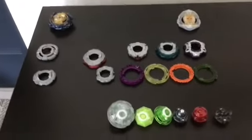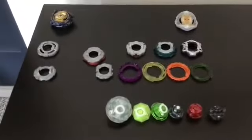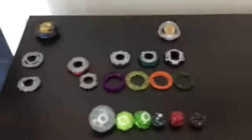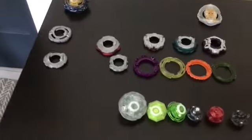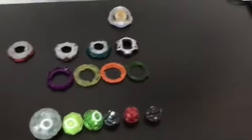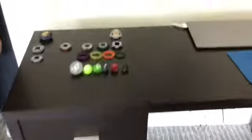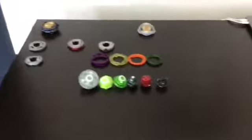Moving on to the 7 disc — 23 grams, the lightest of all these discs. You can put a frame on it and it was good for its time — good stamina, good weight — but now that we have heavier discs with actual gimmicks like Blitz, Ratchet, and Sting, we're not going to be using the 7 disc. Same with the Vanguard disc and Ratchet disc: they scrape, and even though the Ratchet disc is free-spinning, the free-spinning gimmick doesn't really work because the frame is wrapped too tightly around the layer.